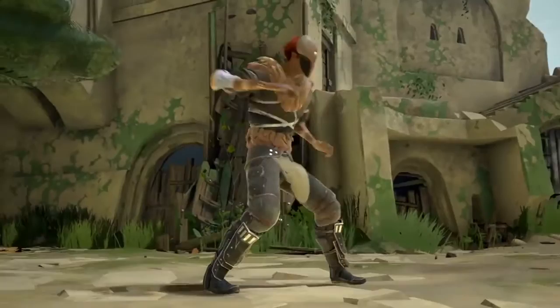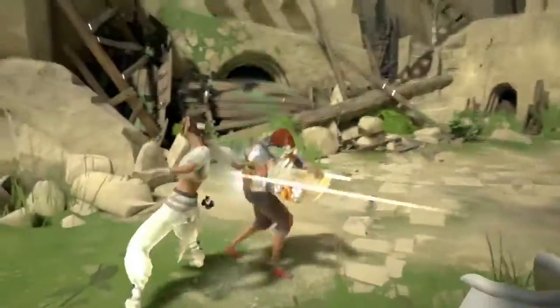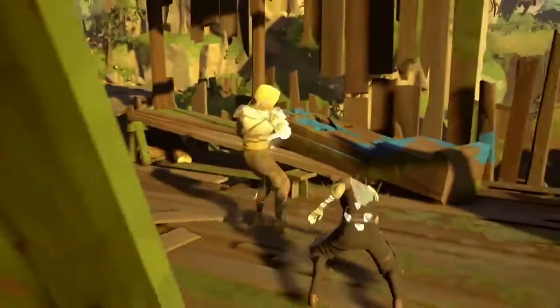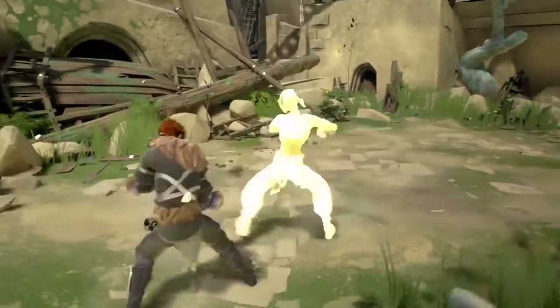Tension Shards can also be used to quickly unfold a weapon in the heat of combat. Unfolding a weapon in combat changes your combat deck, making it harder for your opponent to anticipate your movements. Weapon attacks inflict more damage than bare hands, while also adding cut damage, which chips away your opponent's health even while they are in a defensive guard.